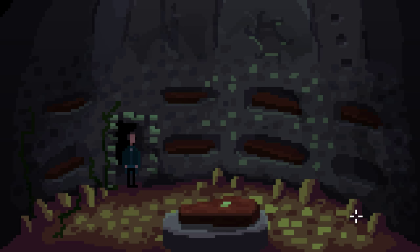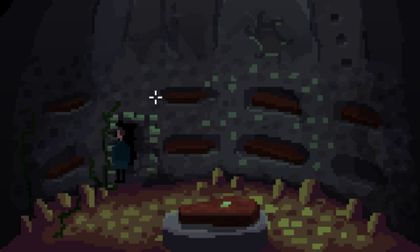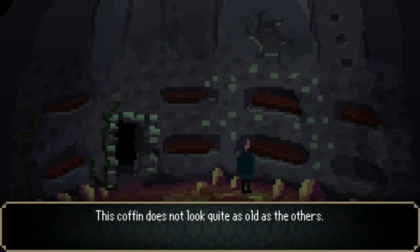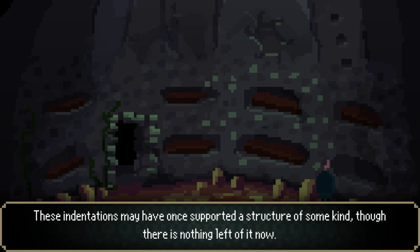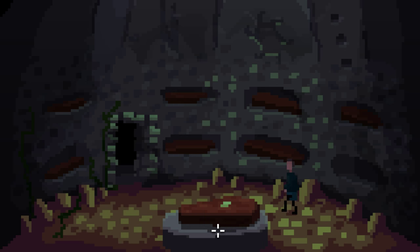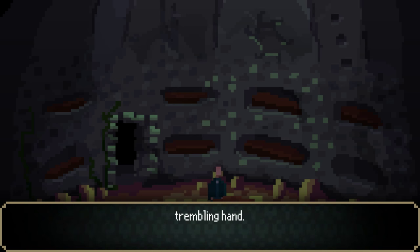This is the Laidsend family crypt — there's all the bodies. A small coffin half-rotted away; this one's covered in ashes. This coffin does not look quite as old as the others. These indentations may have once supported a structure of some kind, though there is nothing left of it now. There's the sun symbol. Some old pages lie haphazardly on the coffin lid, bearing faint notes written in a trembling hand.